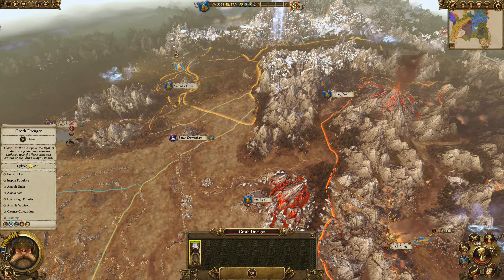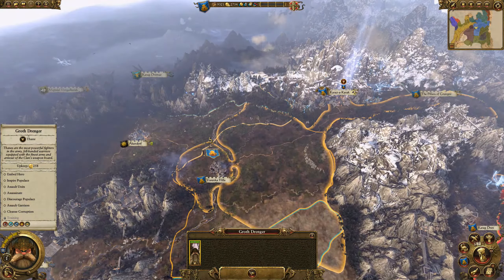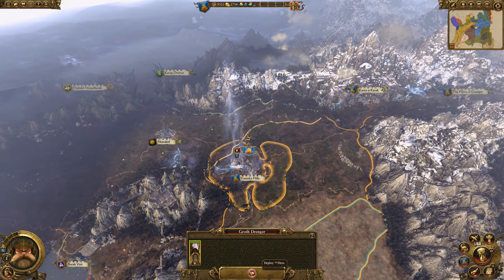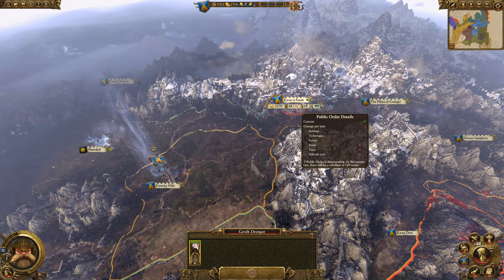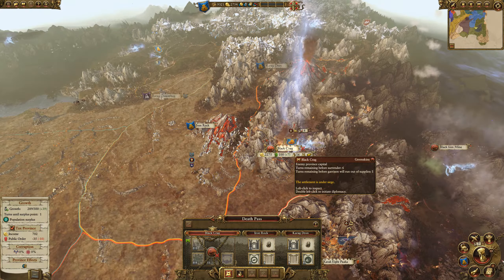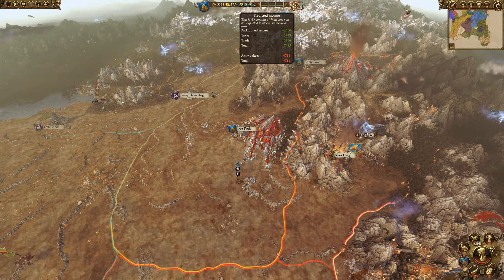I don't really know what to do with the Runesmith right now. Deploy hero — inspire populace. Okay, so he makes people happier. We're going to send him to this province and deploy him because that's what we need for public order. Breaking even — order is stabilizing at 148 turns so not too worried. This one is seven turns so we need to conquer it earlier than I want. One turn until he gets out of garrison. Our money just took a gigantic hit.